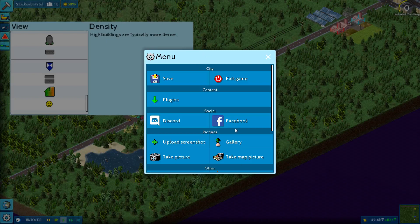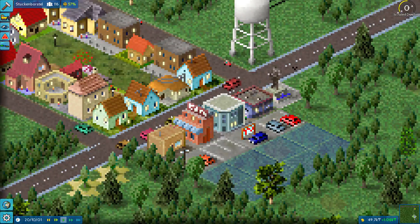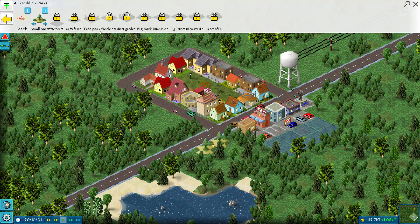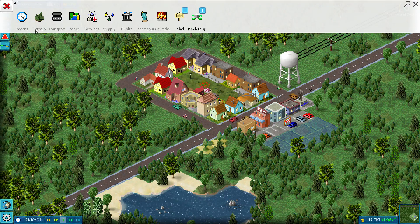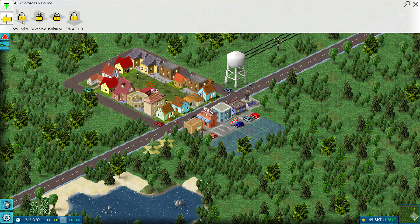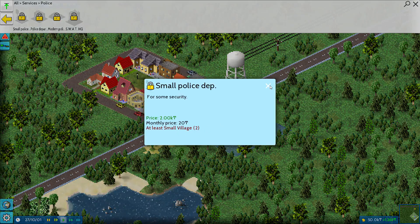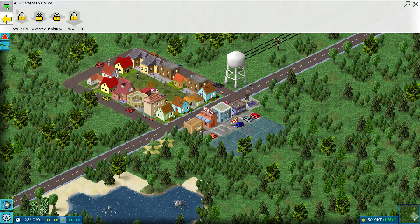Look at that fancy escape menu — you can take a picture and everything, which is pretty cool. So let's build. We'll go to services and do a police department. Oh, we can't do it yet — it requires at least a small village. There's a monthly price. So let's maybe just expand instead.